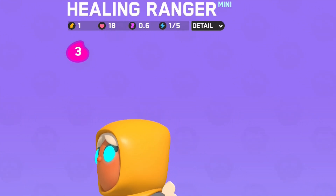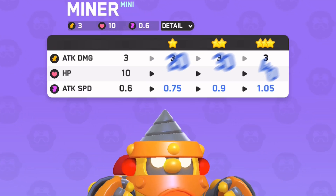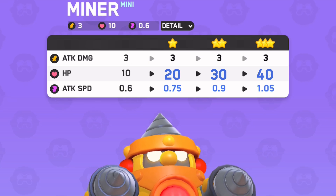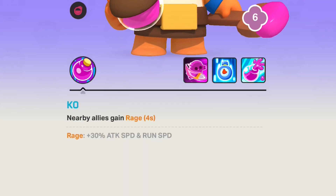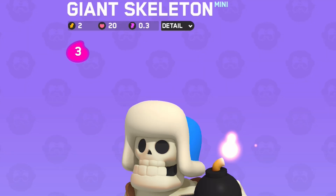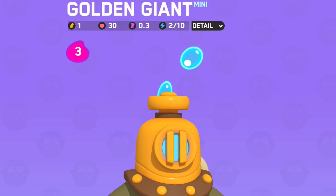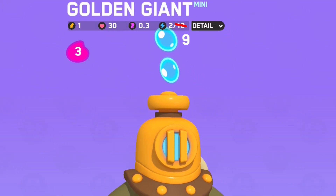The Healing Ranger is getting her starting energy increased to 2 from 1. The Miner is getting his HP per upgrade increased to 10 from 8. Lumberjack: his KO ability now gives rage and 1 energy to nearby allies. Giant Skeleton: KO damage is now 15 instead of 10. Golden Giant: the energy cost was reduced to 9 from 10.